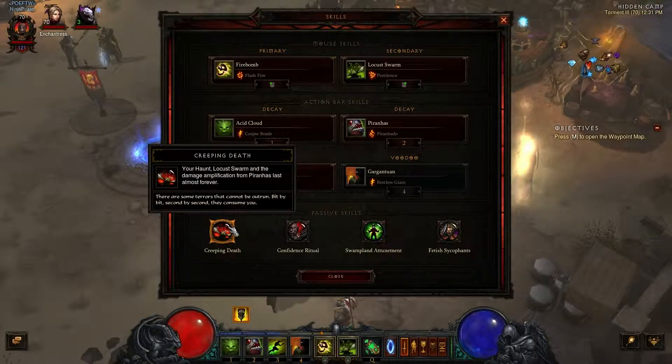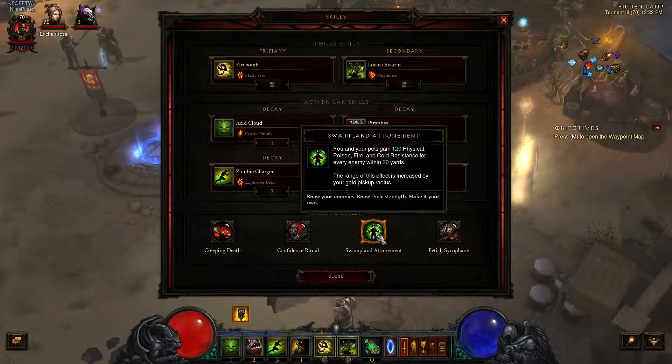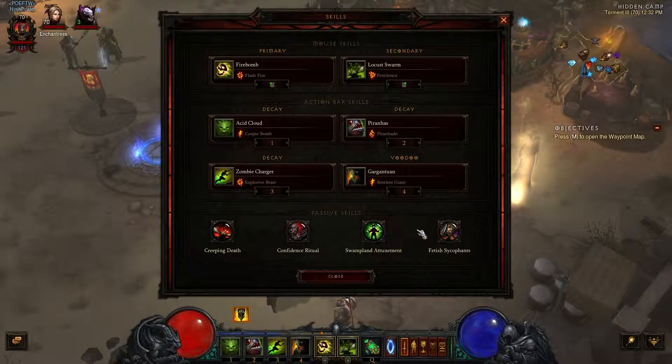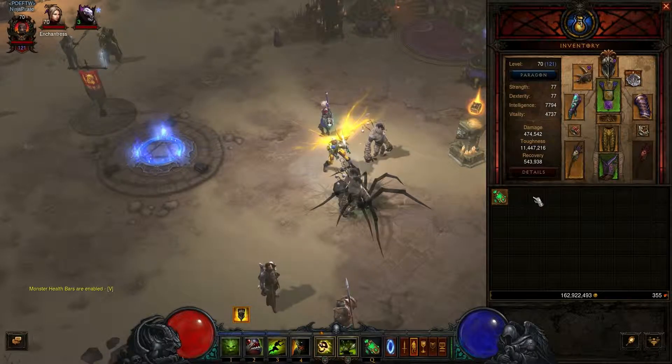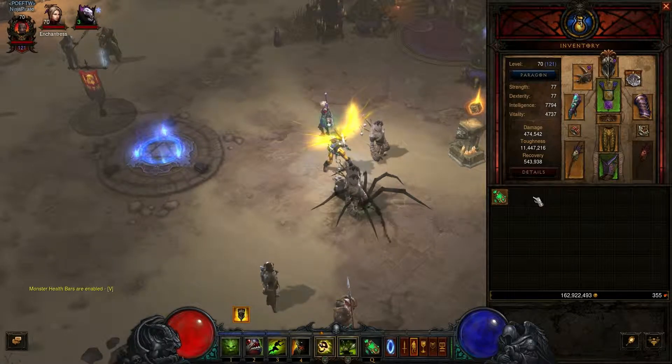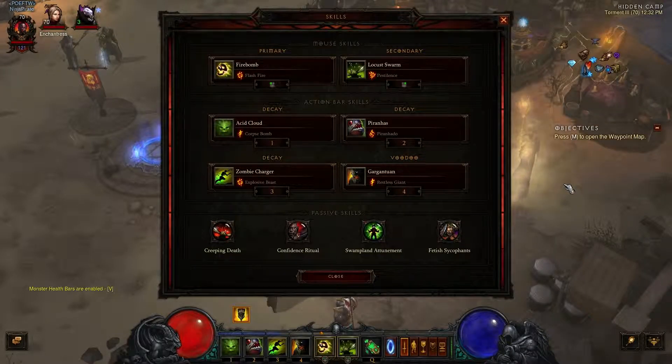The passive skills: Creeping Death means Haunt, Locust Swarm, and damage amplification from Piranhas last almost forever — enemies continuously take poison damage and the 15% extra damage from Piranhas lasts until they die. Another passive gives 25% additional damage to enemies within 20 yards, and you and your pets gain 120 resistances for every enemy within 20 yards. The weird thing about Witch Doctor is it doesn't seem like it, but he's a very tanky class. I currently have 11 million toughness — it used to be even higher, around 12 to 13 million.